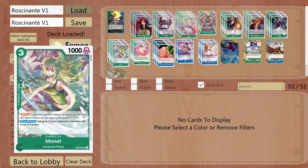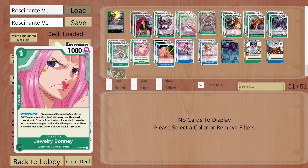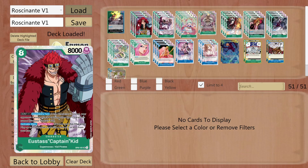Moonhead is another blocker, which can work out in synergy with Eustace Captain Kit, but also on block, I can rest one of my opponent's characters with a cost of 4 or less. I'm running Joely Bonnie just to look out for my Eustace Captain Kit, so most of this deck is still focused on this card, nothing more.